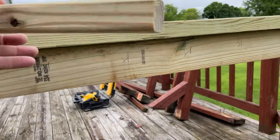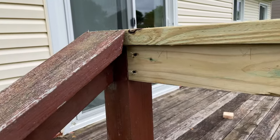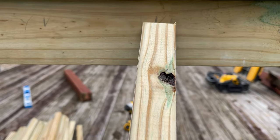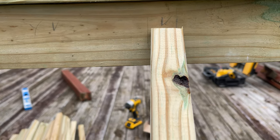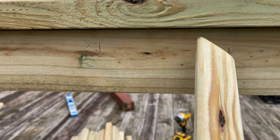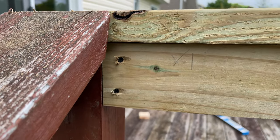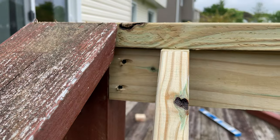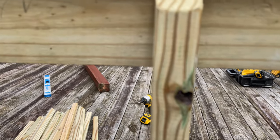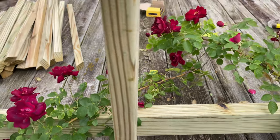I'm ready to put the spindles on now. I got a center mark - 57 and a quarter - there's my center mark. I made an outline and I'm going to have four and a half inches in between, so four and a half plus an inch and a half equals six. I marked every six inches, making sure I have less than four and a half inch space from the post - so it's code. I hold each one up on the line, put one screw in the top, use a level to plumb it, then screw the bottom.